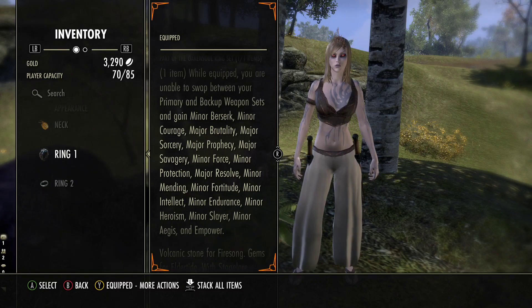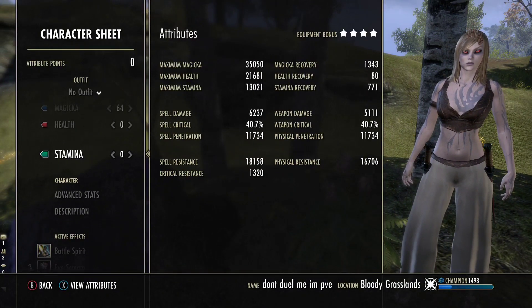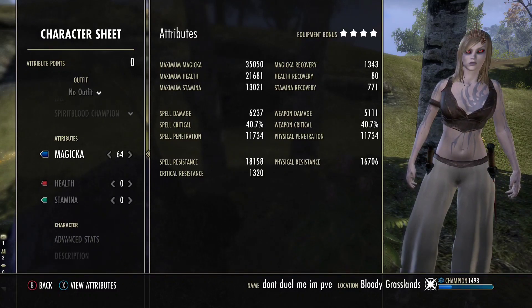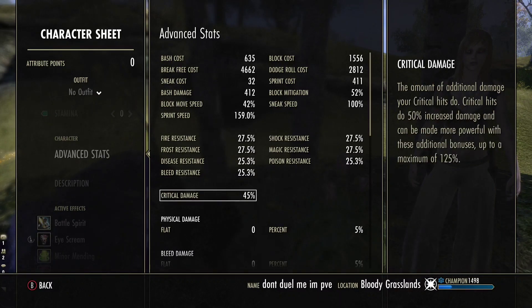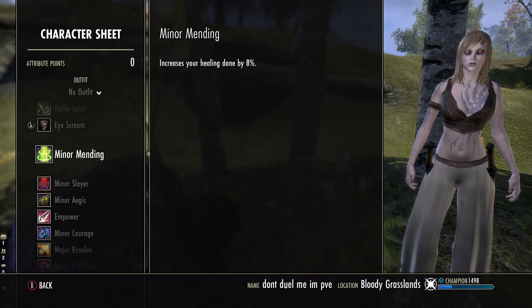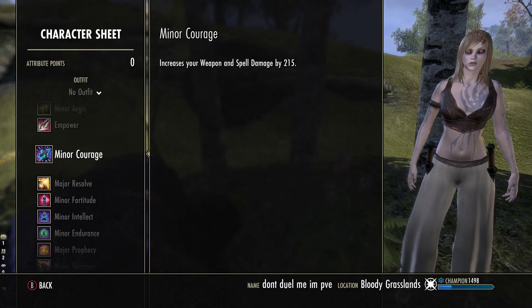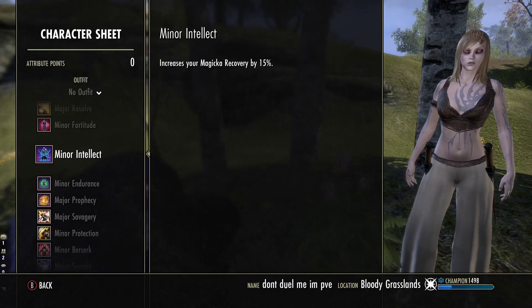We can take the Sigic ability off our bar and now have a heal, which is more beneficial. As you can see, this is a very squishy Nightblade — we only have around 21k health, currently inside a campaign with emperor buff, so this Nightblade is technically always sitting around 19k health. But as you can see, we have a base damage of 45% critical damage, which can actually go up to 55% if you decide not to have a heal on your bar.